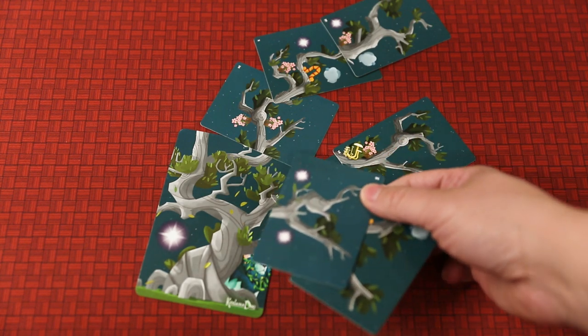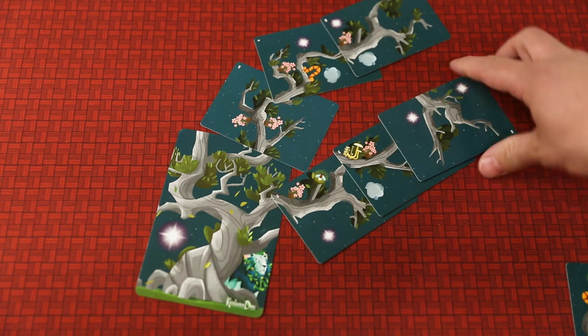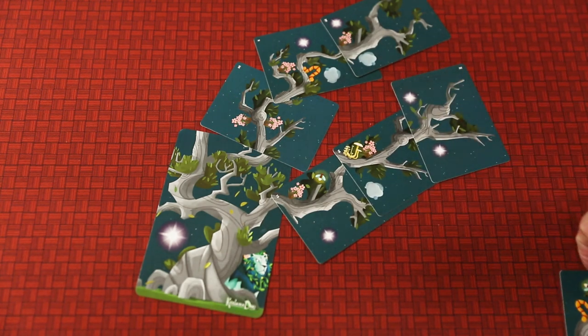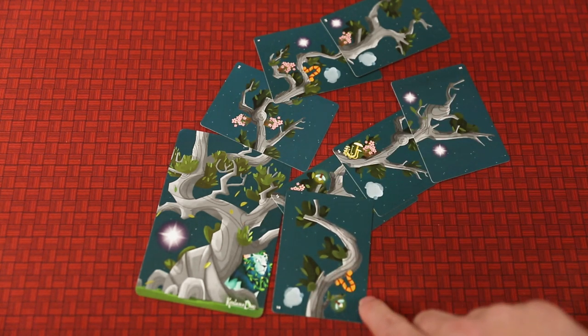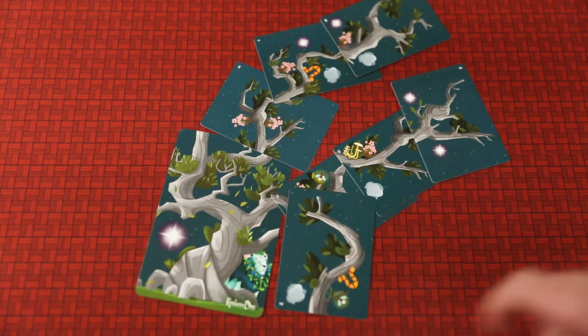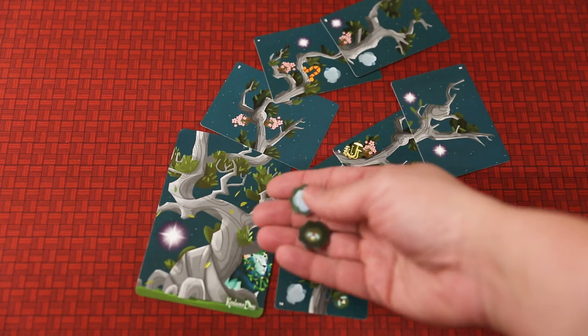So going back to that initial I-split-you-choose, if you chose the one that has two cards, you will only pick one of those cards to add to your tree. And the other card will go into like a discard pile. Now that discard pile really just means that you get to pick one of the icons that's on there as one of your special icons.